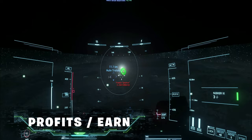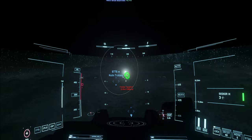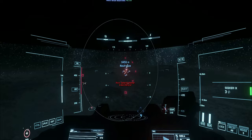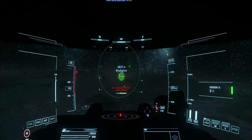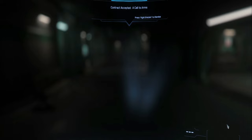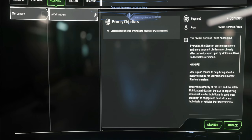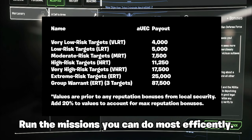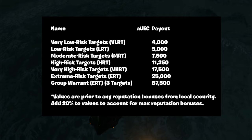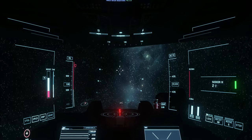Earning AUEC from bounty hunting at the very early levels will be small compared to what you'll earn later on. The aim is to grind your reputation values up as quickly as possible to unlock extra missions, higher ranks, and much better earnings. Until you reach Extreme Risk Target missions — ERTs — don't fixate on your earnings, as the big money doesn't come until you hit ERT missions. Always accept the call-to-arms missions in your contracts, which award an extra 500 AUEC for each pirate you terminate.